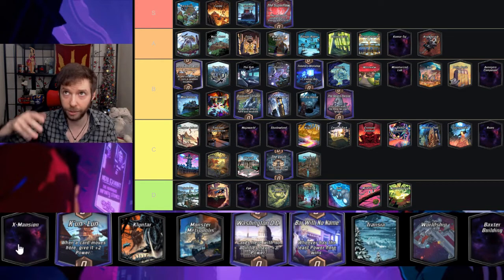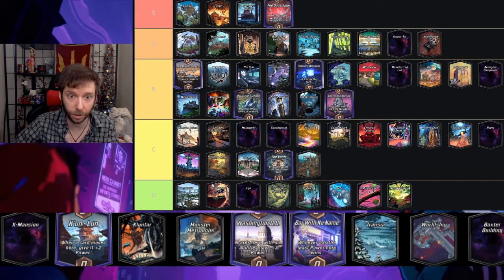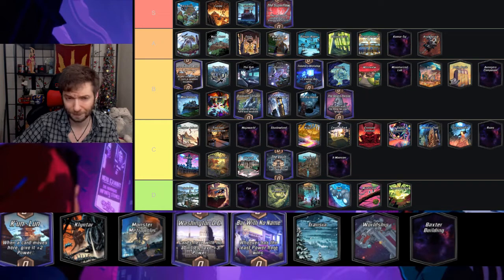X-Mansion — at the end of turn three play a random card from this location — I'm gonna give this a C. You never know what you're gonna get; it's cool if you get something higher than your opponent but it kind of throws the game out of whack if one person has too big an advantage.